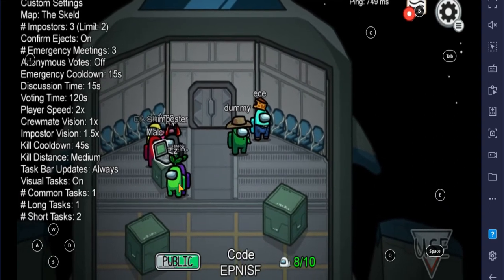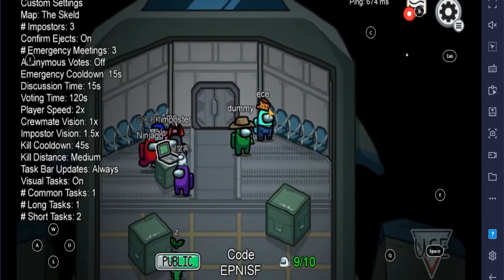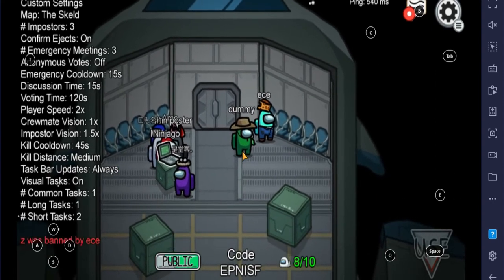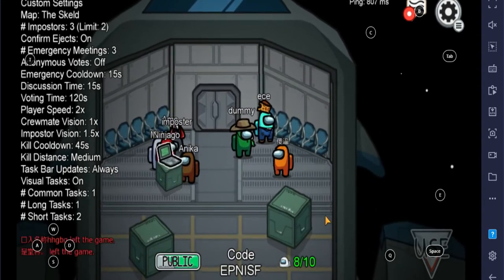You can see here all the different colors of your teammates, and you can also change your hat, badge, color, and skin through the customization option after joining the game.